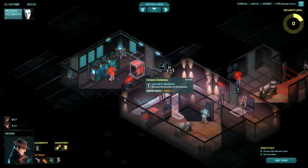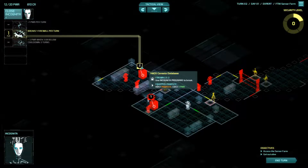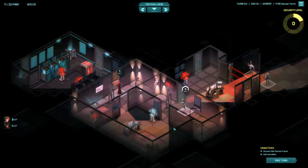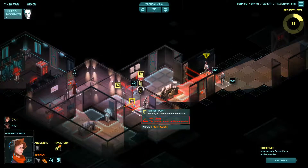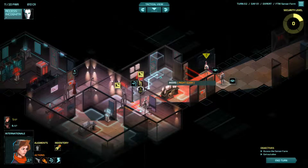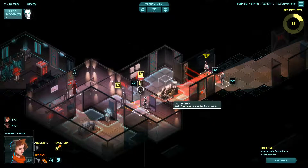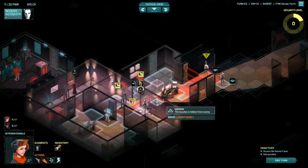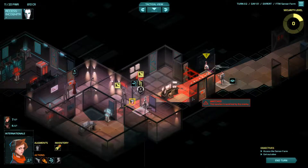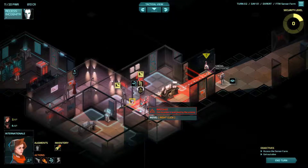Console database reveals the location of all consoles — yeah, one power, we might as well. I haven't seen anything else that might be of use. This is annoying, we don't really have a way of reaching this area. I thought since this is hidden the door might be hidden from view as well, but no such luck. He's going to come running and end up right in front of the door.